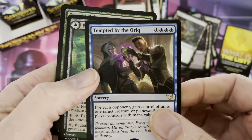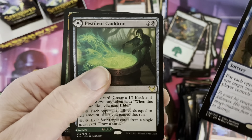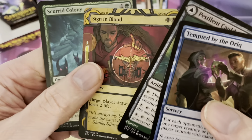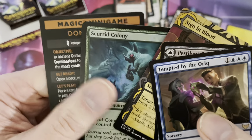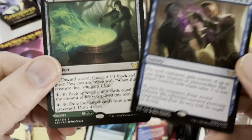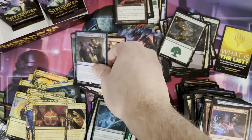Here we are into our rares now: Tempted by the Auric, and Pestilent Cauldron — that's a double-sided card. Sign in Blood, a rare card, and a foil here. Two rares over here.